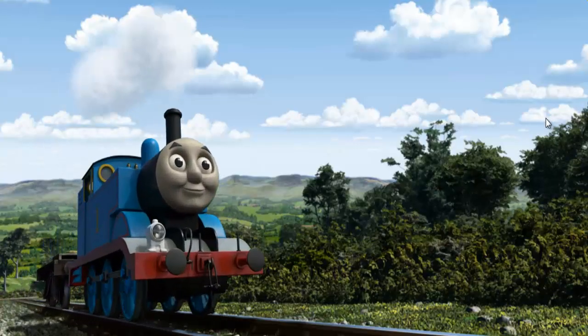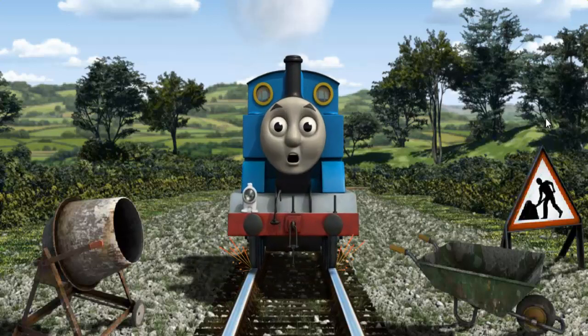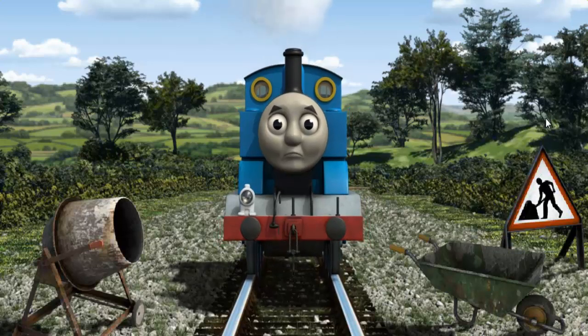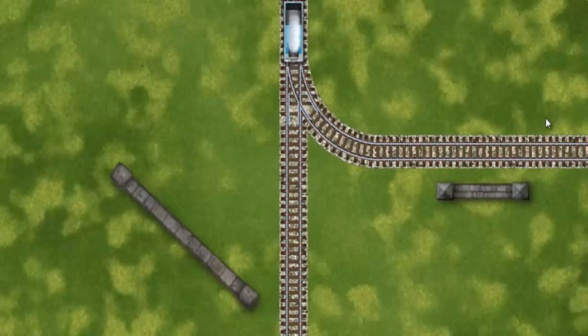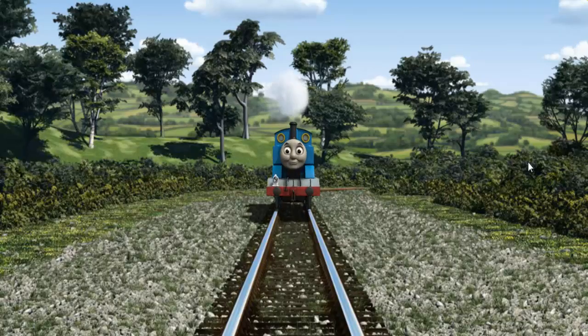Thomas set out for the Sodor Search and Rescue Centre. Suddenly, Thomas had to stop. Because of track repairs, he would have to go another way. Help Thomas find the track that goes nearest to the shortest wall. All clear!